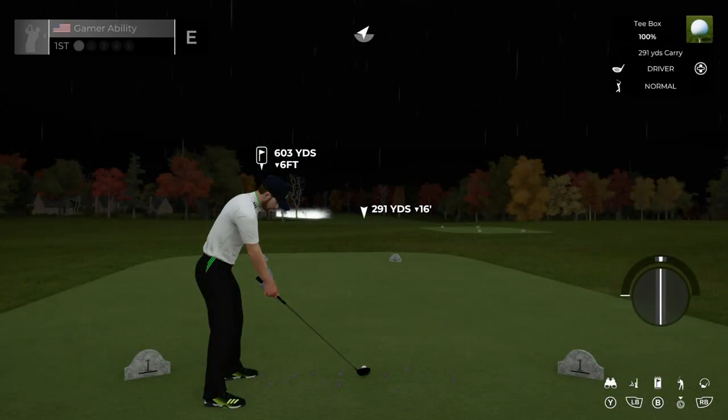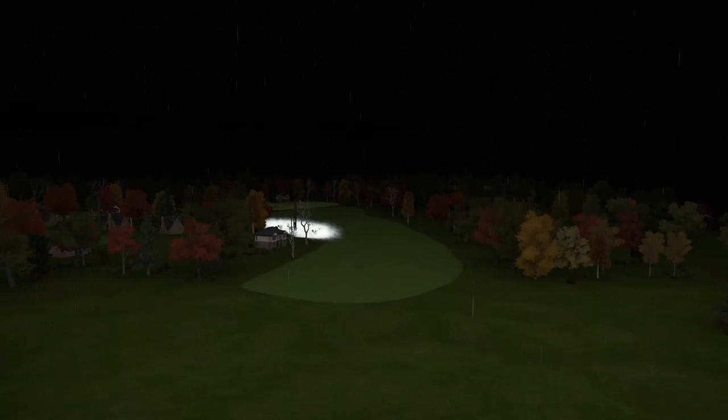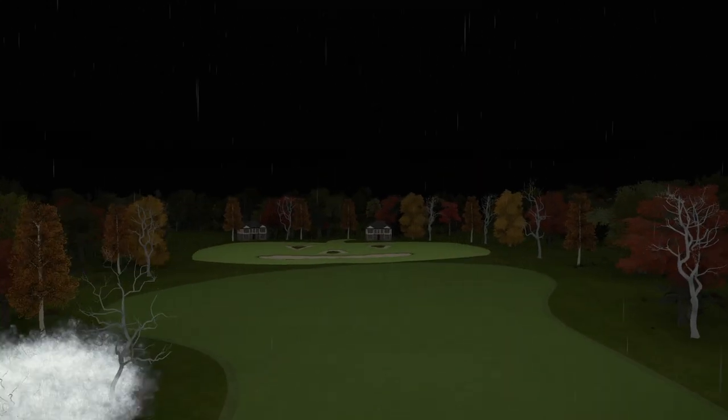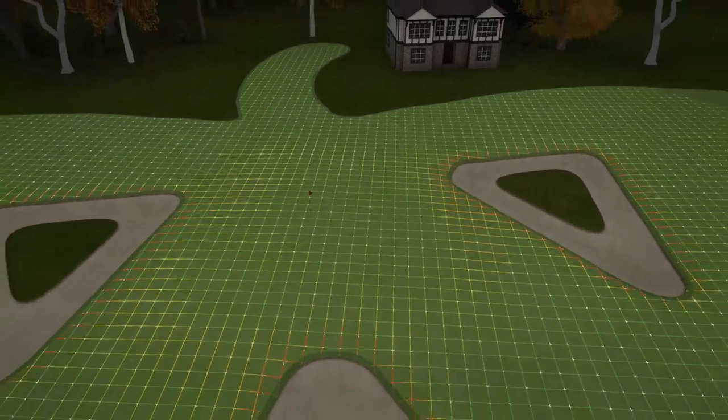Moving into hole number one, called Jack-O'-Lantern. The feel of this course is so Halloween-like — fall trees in the background, fog and swamp water with dead trees on part of the fairway to the left. You want to aim to the right when hitting this fairway. He has tombstones on the tee pad. Let's do a flyover. You can see the water to the left, and here at the green there's the jack-o'-lantern. The pin location is right in the middle of its eyes and nose.